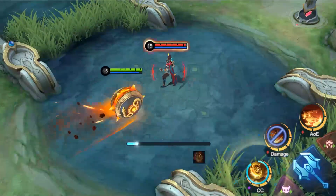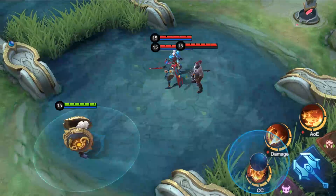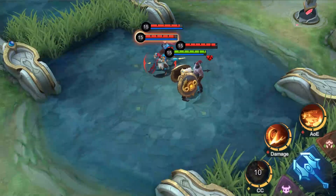If there's an enemy hero below while Bajia's launched airborne, he strikes down on them to deal them and nearby enemies magic damage, stunning the target and knocking other targets back a little.